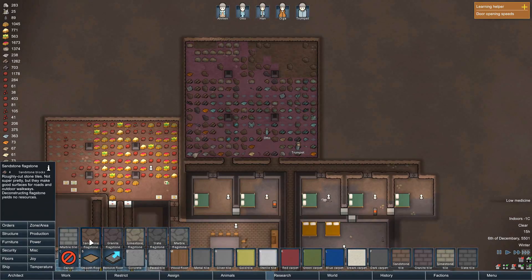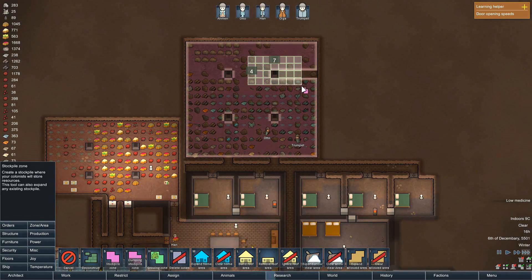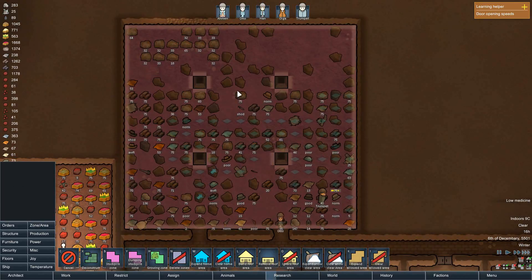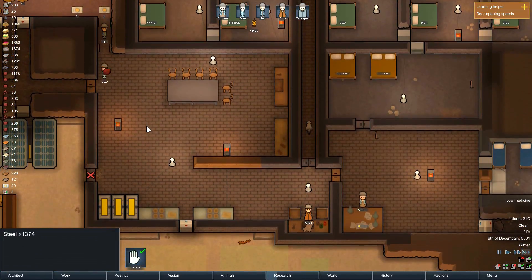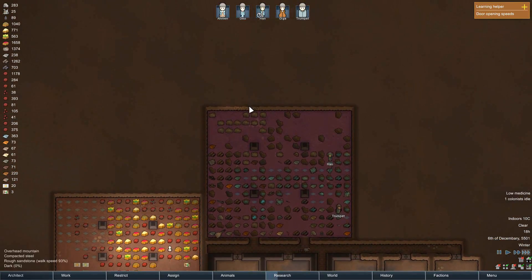That's all done. Yes, architecture, zones, stockpiles. We have a lot of stuff — a lot of steel right now. That's nice. And we didn't even mine all of it.